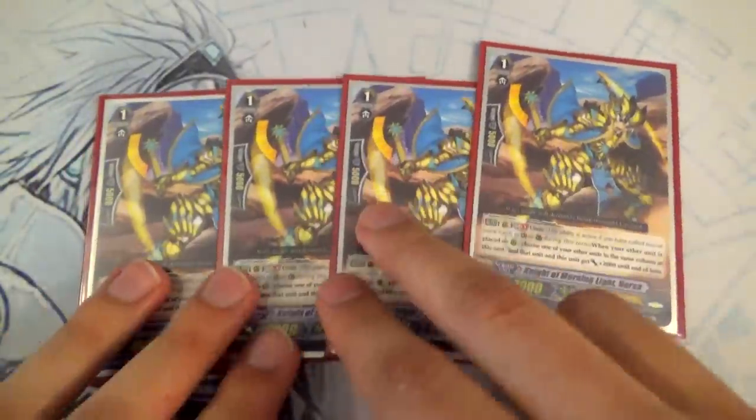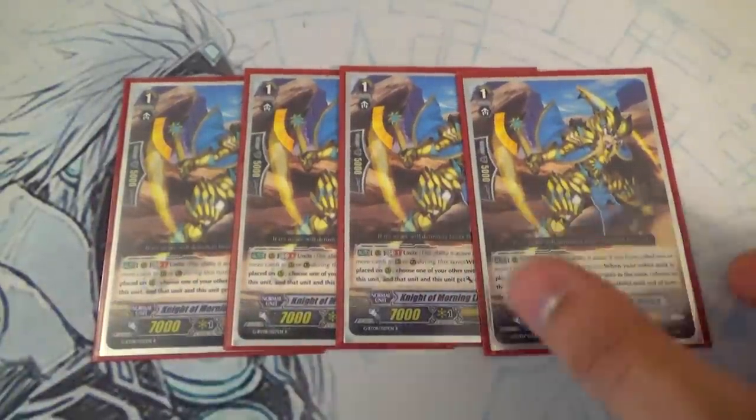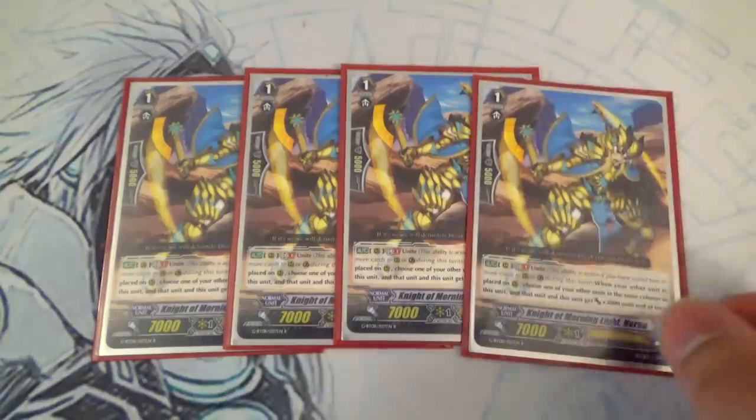We got 4 copies of Horsa. Horsa's really broken in Gurgit and really broken in Garmore. He gets plus 2k to himself and the unit in the same column every time he calls something. Put these two in the same column and see what happens — it's really great.